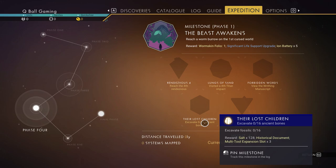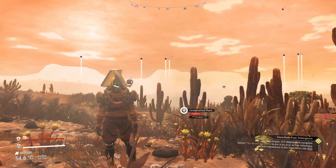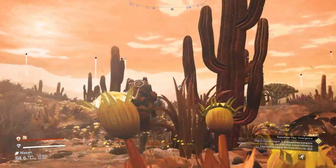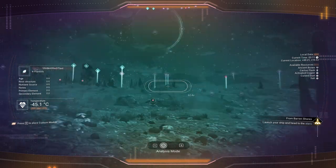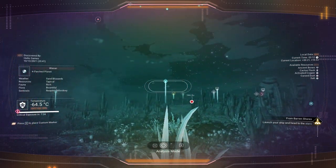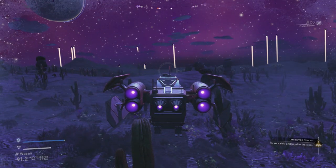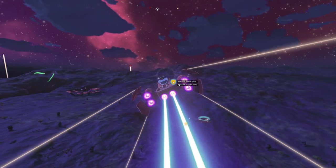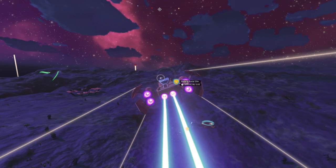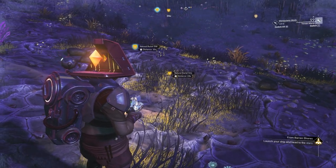You will also have a milestone to eliminate 36 hungering tendrils. Let me show you how to do it quickly and efficiently. Use your visor to scan for ancient bones — you will see yellow markings. On PC you press E to mark it. Use your ship to move from spot to spot so you can find valuable locations along the way, like a trading post or a minor settlement, where you can sell what you gathered and clear some space in your exosuit.